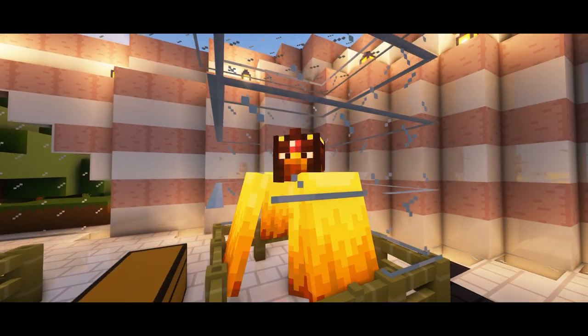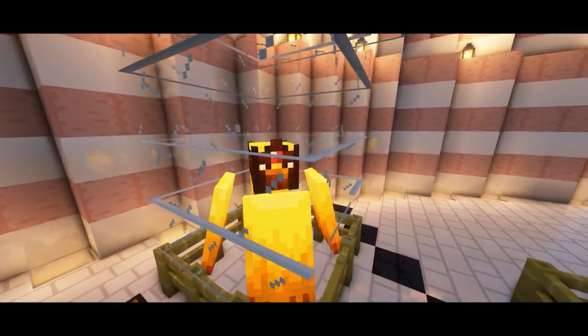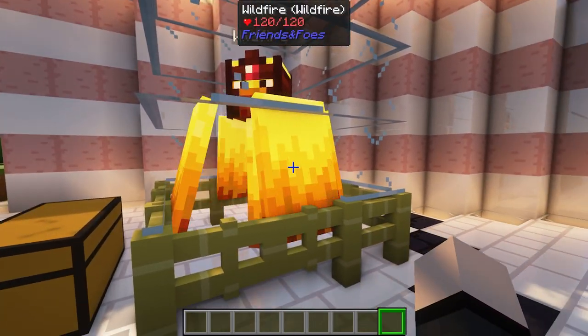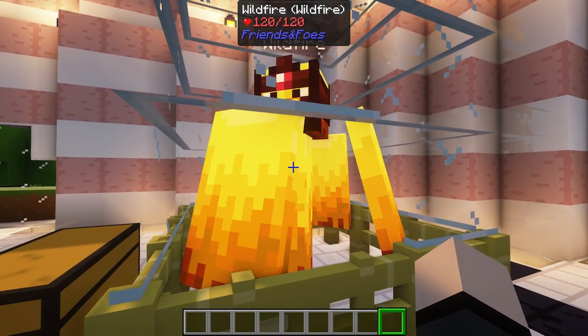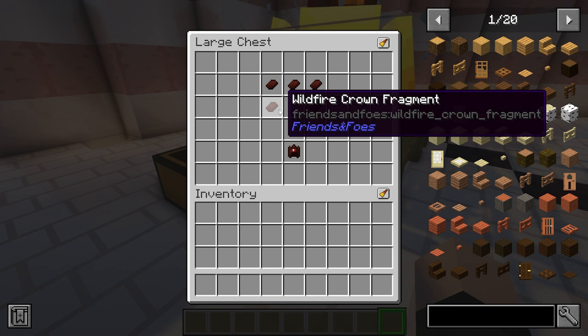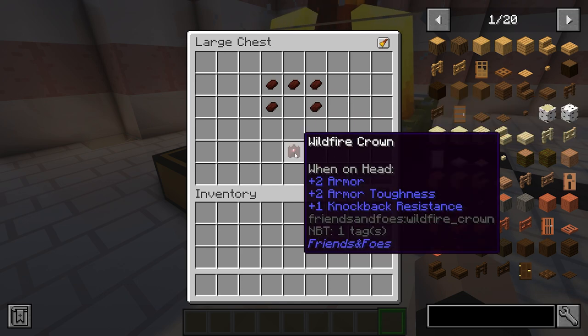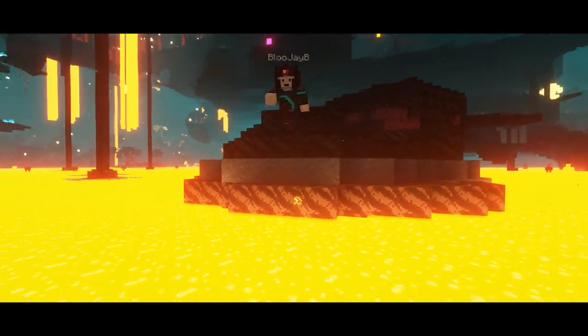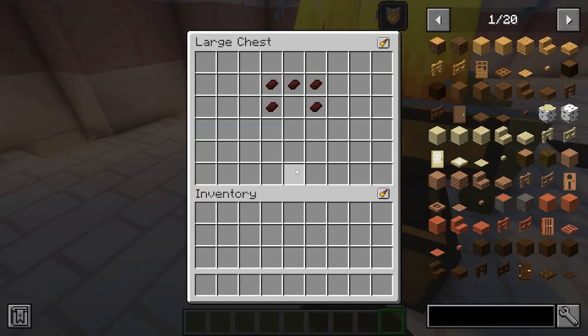Next up we have the Wildfire, which looks pretty self-explanatory — it's an upgraded Blaze. You have to destroy the shields floating around it in order to do damage. It has 120 health, so it's pretty powerful. It will drop Wildfire Crown Fragments which can be crafted into a Wildfire Crown, and when equipped it will give you some fire resistance.